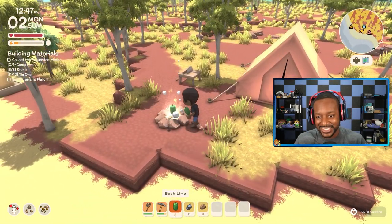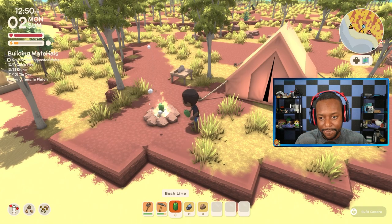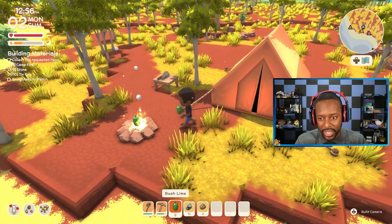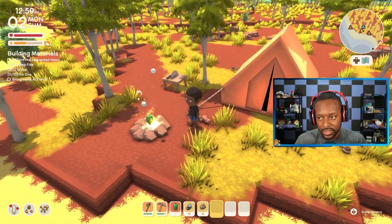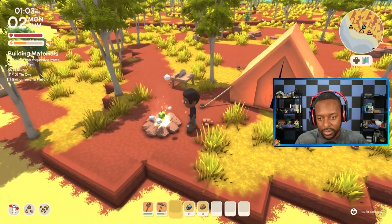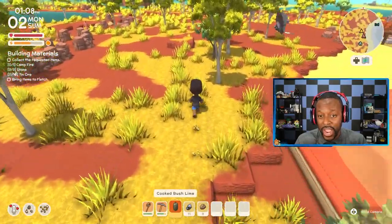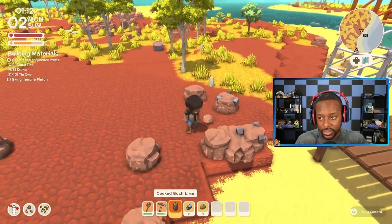Let's cook up some more while we eat the ones we have. I wish I could cook more than one thing at a time — if I had like an actual stove I may be able to cook a bunch. You don't actually have to cook it, but I think cooking it makes it a little bit better for you. Oh, I'm too full! The thing to the right of our stamina is our stomach, so we're actually too full to eat right now — which is pretty interesting.